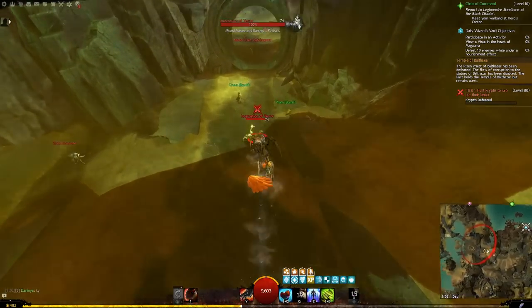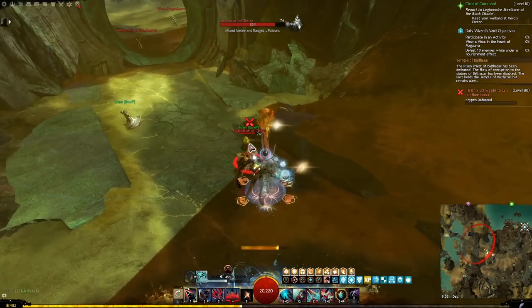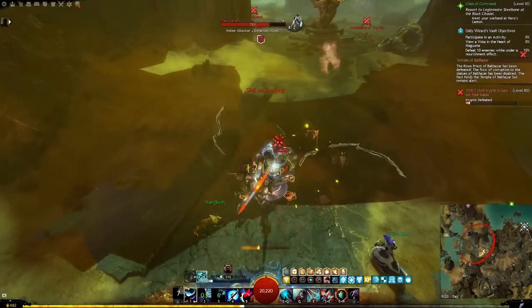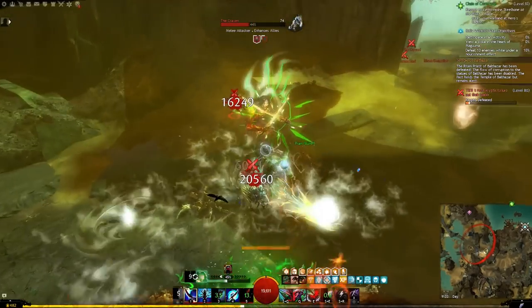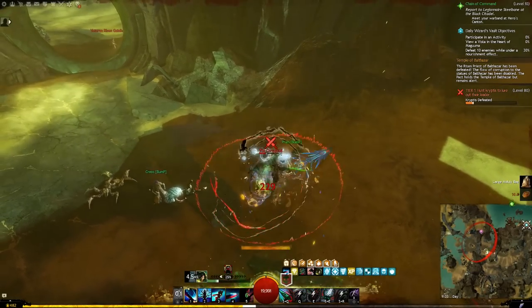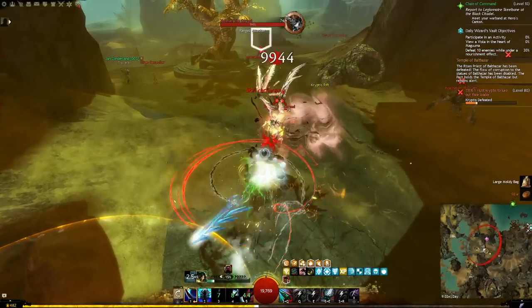Once there, you'll need to activate a rift, go through a pre-event where you kill some easy enemies until the progress bar is full, and then activate a rift once more. Assuming you're doing tier 1 rifts, this will spawn an elite enemy that needs to be taken care of. And then the farm basically repeats itself.